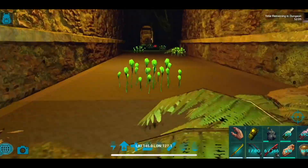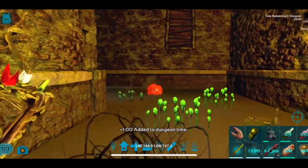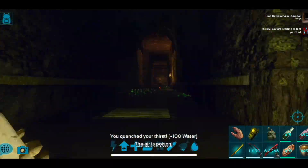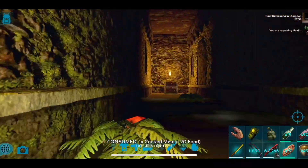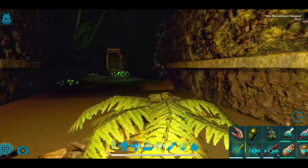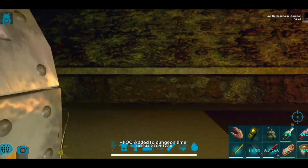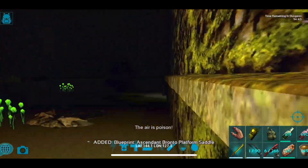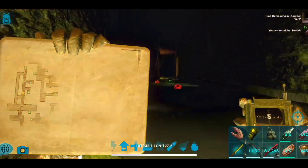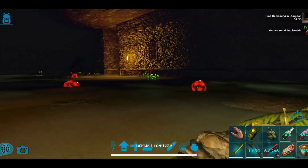Stay on this side of the quadrant because on the left there's another path — it's just a jump trap you need to pass to get to the same destination. Do not go the alternate route. Pump action shotgun found. Ascendant Bronto Platform Saddle — we'll check the stats out soon.